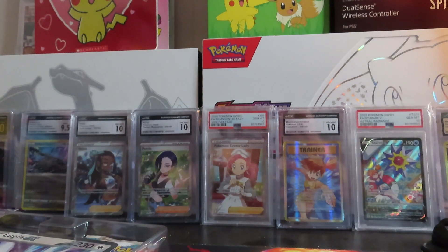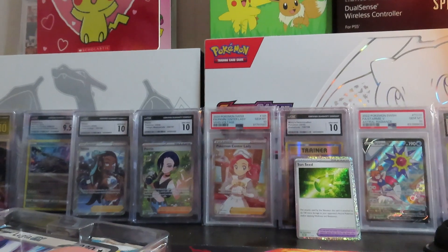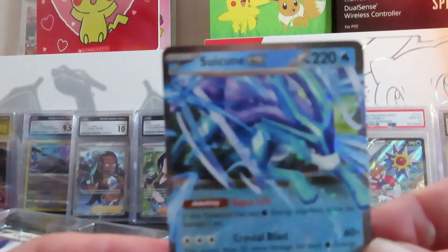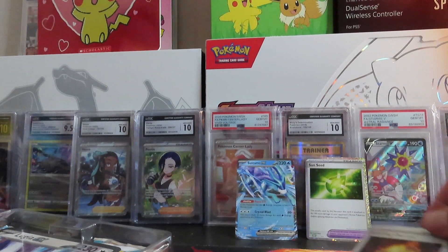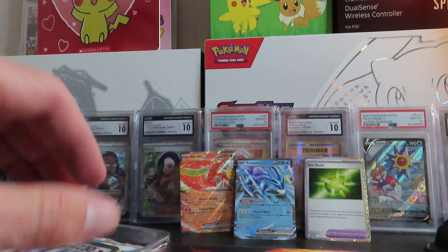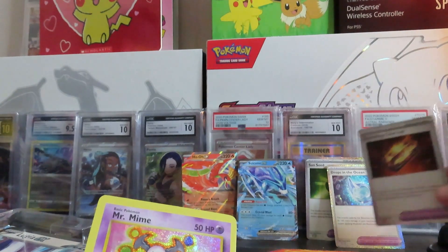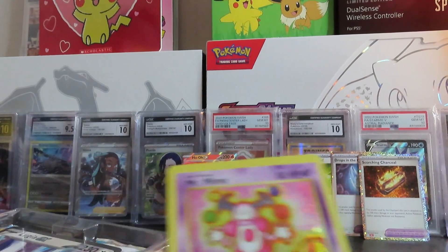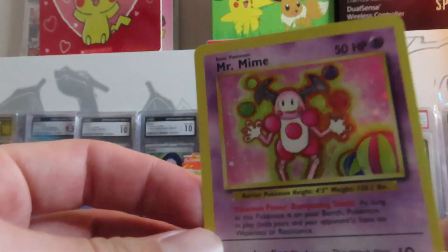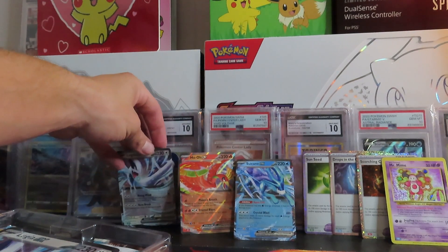There are our important promos. We'll go ahead and get those out. So we've got Suicune EX, and my favorite of the promos for sure is the Ho-Oh EX — pretty cool looking card. Our other trainers each go with one of the legendaries. This Mr. Mime card is actually kind of cool. And then of course the Lugia EX. Not a bad little haul. If you're a big Lugia fan, you get a big Lugia card.